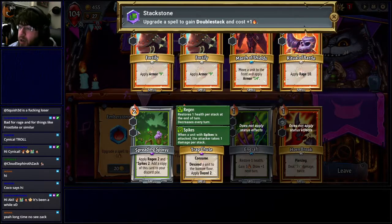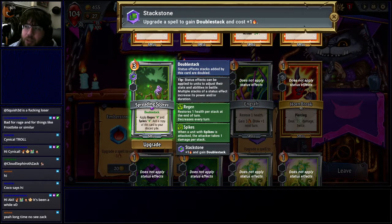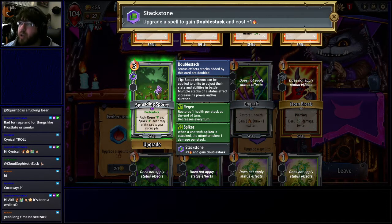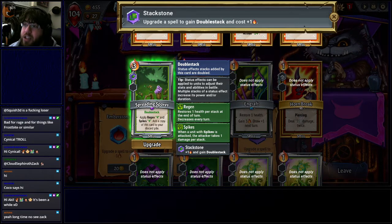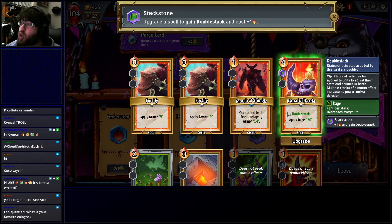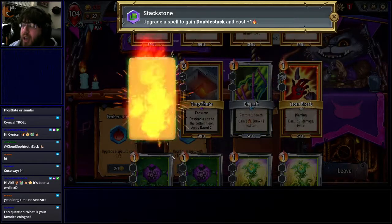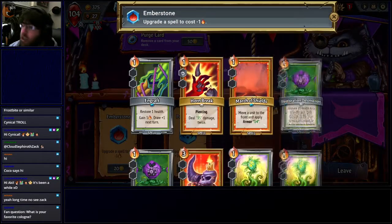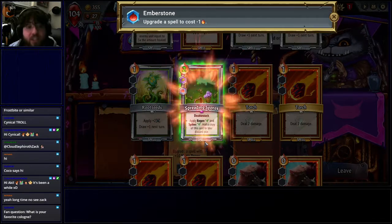Let's see what I want to apply at the Spell Shop. I think going for Double Stack on Spreading Spores. Double Stack causes the spell to do its status effects twice — so I'd get Regen 4 and Spikes 4, which means enemies dealing damage to me take 4 damage off my spikes. It does increase the cost of the spell by 1. I could also do Ritual of Battle, which stacks up Rage 20, but the cost is getting very high, so I'm not going to go for that. I think we're going to go for Spreading Spores. I also have this upgrade a spell to cost 1 less, so I'm going to toss that on Spreading Spores too. It'll still cost 2 but now does twice as much as it normally would have.